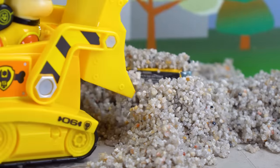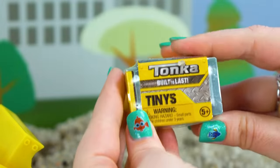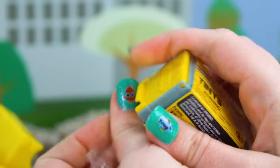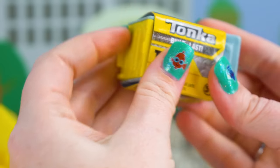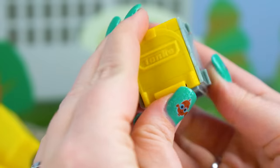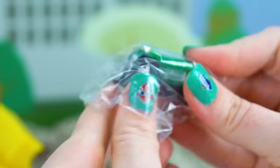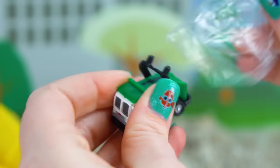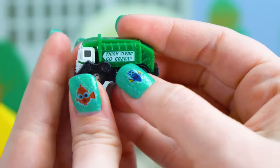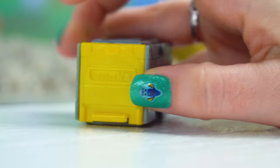Oh, what is this? It's a Tonka-Tinies. It comes in a cute little garage. I wonder which vehicle we got. It's a recycling truck just like Rocky's! And it has a forklift that moves up and down, and it says think clean, go green. And you can put it back in the garage when you're done playing with it.